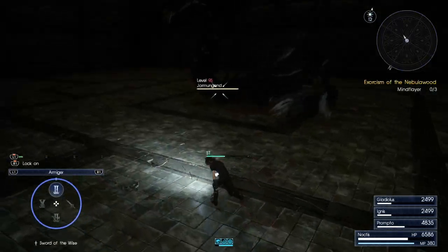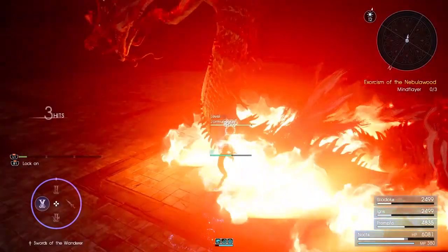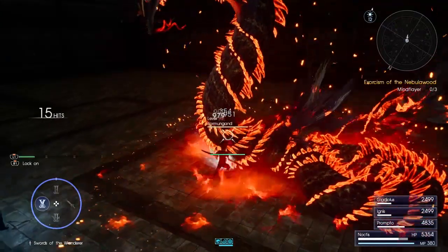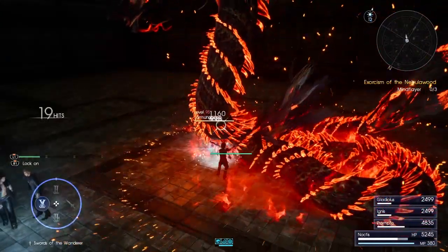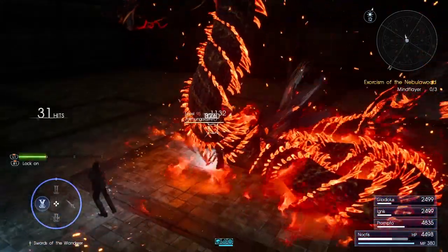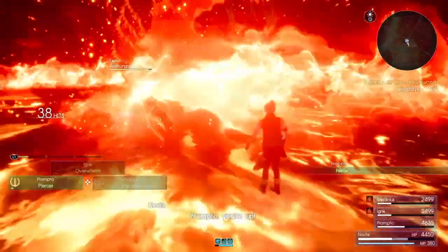So to sum it all up: start the combo with a weapon that has a decent opener, do the Swords of the Wanderer's combo all the way until Noctis combines them, then switch to swords or daggers, do two attacks, and switch back to Swords of the Wanderer. That's the most effective way I found to use this Royal Arm, but I also found another way that was almost as effective and requires less weapon swapping.